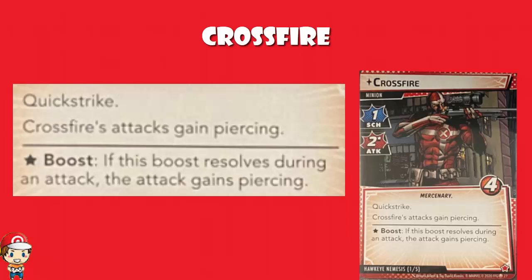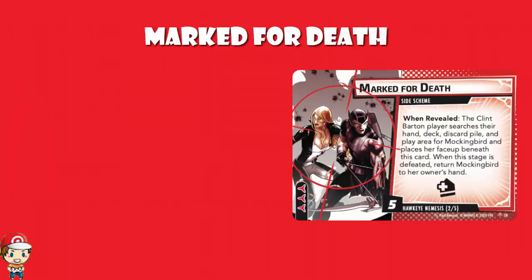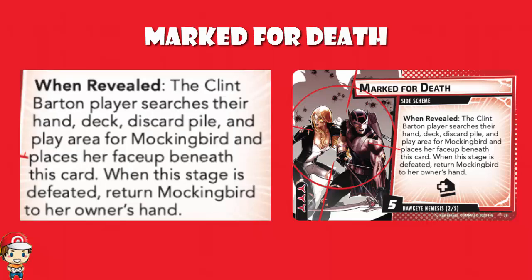Now, Mark for Death - we had actually seen before, that was one of the content creator reveals - but we'll mention it quickly here while we're talking through the Hawkeye Nemesis set. The Clint Barton player searches their hand, deck, discard pile, and play area for Mockingbird, and places her face up beneath this card. When the stage is defeated, you return Mockingbird to her owner's hand. It gives an acceleration token to the main scheme, so you're putting two threat on per turn rather than one, which is mean. And the five threat on a side scheme is actually kind of high.